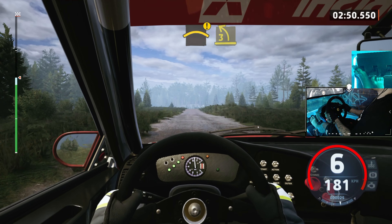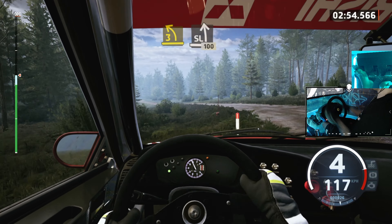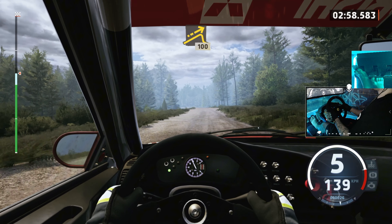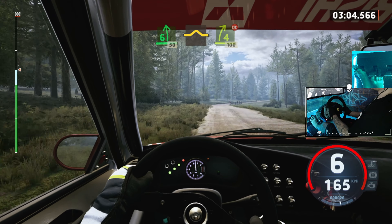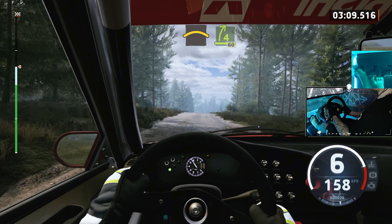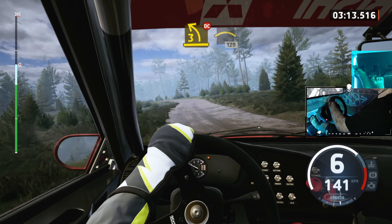4 right, cut. And small crest, into turn 1 left, tightens. 30, 4 right, around tree. 60. Small crest, small crest. 80. Small crest, 80, dip. Into slight right short, and small crest. 50, keep left, into right, over jump. And crest, slowing. 70, 2 left, over crest, keep in. 100.